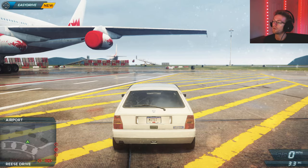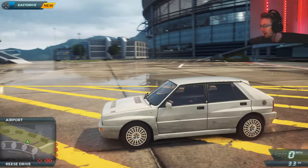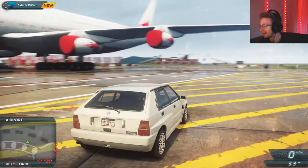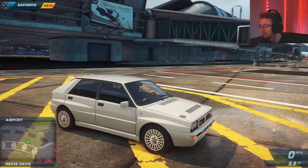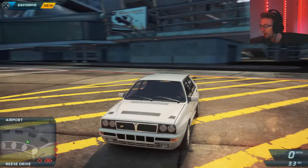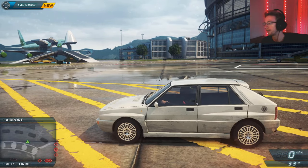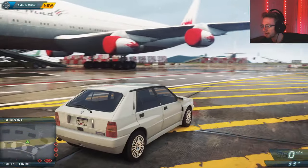Hey everyone, welcome back to another episode of Most Wanted. In this one, we're going to be racing another Hot Hatch. It is the Lancia Delta Integrale — a very interesting little hatch that we got right here. It looks very similar to like an old school Volkswagen or something like that. I'm not sure, I haven't done a whole lot of research on this vehicle, but nonetheless, very interesting.